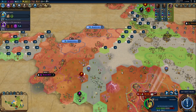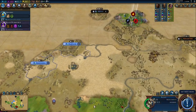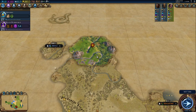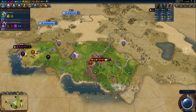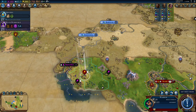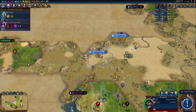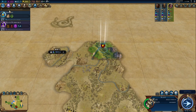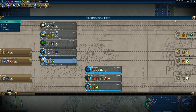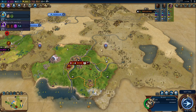It looks like Hammurabi settled there, so we should probably go from here first to make sure he doesn't grab more tiles. We've covered yet another tribal village — we can set a record for tribal villages in this game. We got a boost towards Bronze Working, which is pretty big for us since we're going for Bronze Working pretty soon. We might want to pause the campus just so we can get Bronze Working a bit faster.